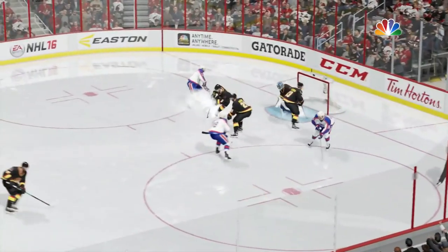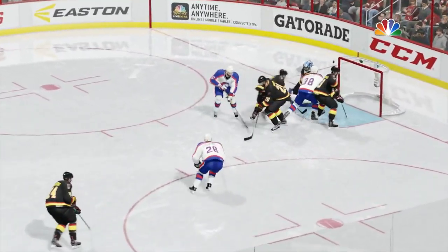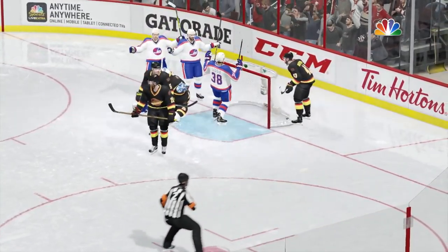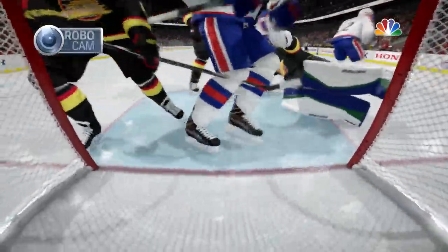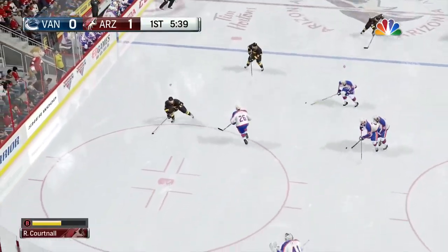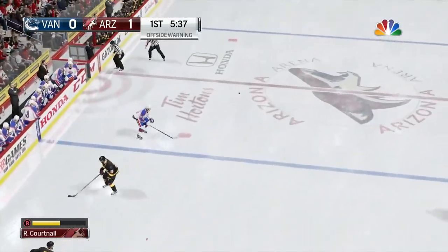He will get the second assist on this, Richardson the other, as they whack away and Markstrom is not able to keep that out of his net. You see the net camera there — was it kicked in? They're not reviewing it, so it's going to stand — 1-0 Arizona. This is an errant pass from the Canucks that goes all the way down to their end, and the puck is in the net.